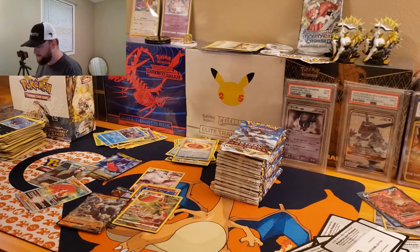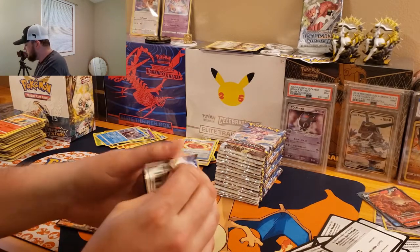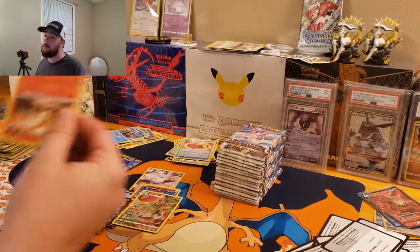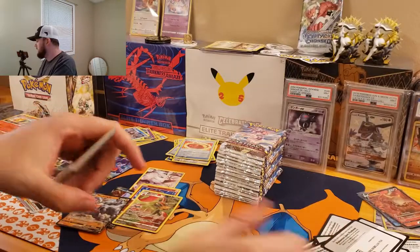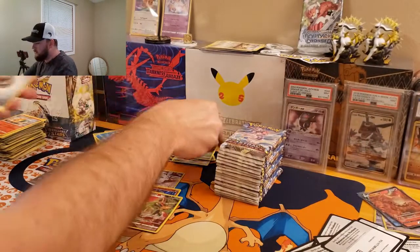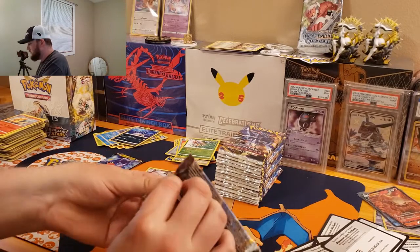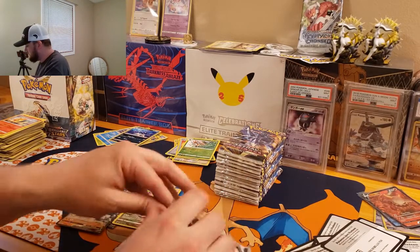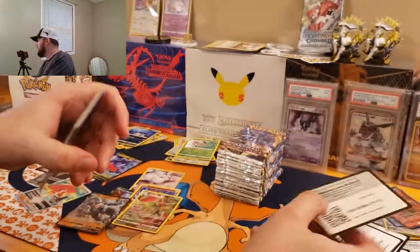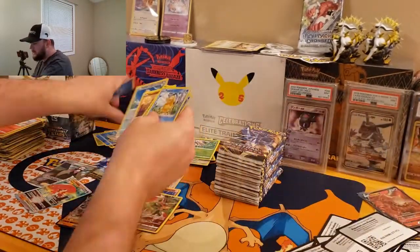Prices right now are going to be kind of crazy for Astral Radiance just because it just came out, so I'm not going to put prices up. Moving on to the left side — just use your judgment. I think everybody knows when they see a winning box. We got Ponyta, Kricketune, and an Overquill — that must be a new Pokemon, I haven't seen that one before. We got Psyduck, Petalel, Roughlet, and a Magnezone — another holo hit.